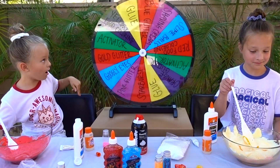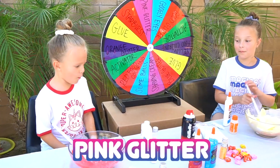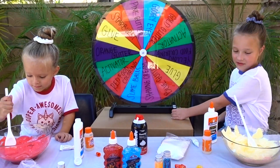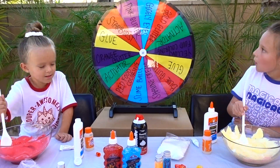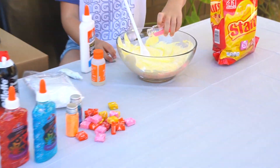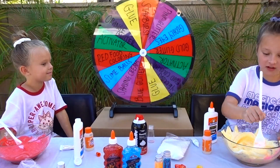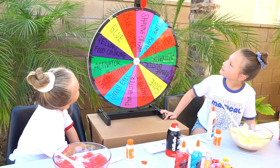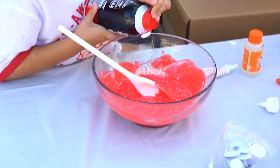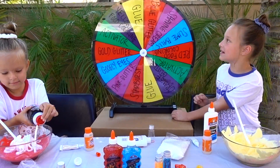I got more yellow food coloring. I'm going to spin the wheel. I get something good — pink! More pink glitter. I'm going to add all of it. More pink glitter again — wow, we've gotten pink glitter four times. My turn to spin the wheel. It's really glittery. Shaving cream again — you haven't had shaving cream. I got shaving cream too — I'm going to add a lot.